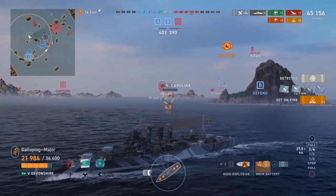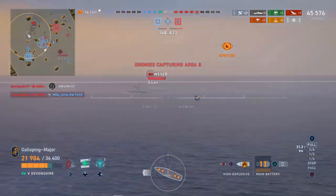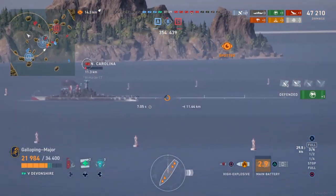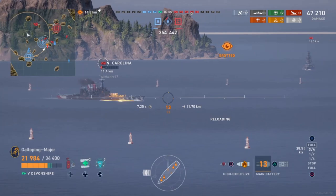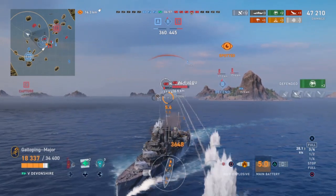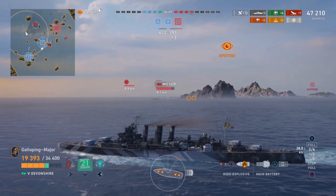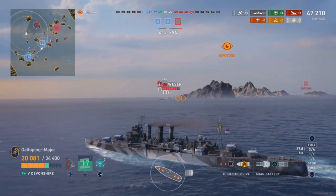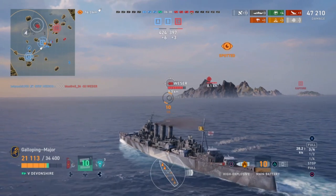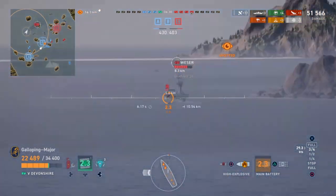We'll get a fire going — also spotting the carrier, which is very tempting. Going to get one more broadside on the North Carolina because taking her out is probably the priority for the team, especially for me given those 16-inch AP guns. That volley looks like it's going to be nigh on impossible to dodge — lucky we only took one hit. She went broadside and now we can start pushing down onto the carrier, hoping to work her over. She's going to be quite scary for her AA aircraft, but I'm kind of hoping she does come after me so I can showcase the AA rating of the Devonshire, especially with my commander build.